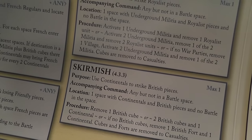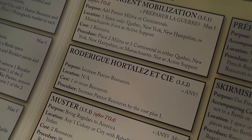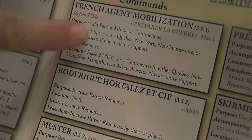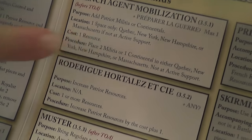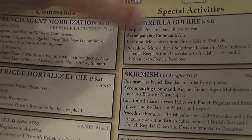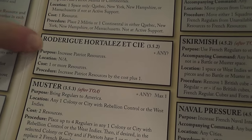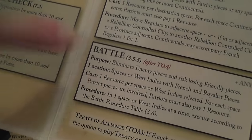The French are highly limited early on. Before fully committing to the war, they can only perform a few actions: sending resources to the American Patriots, building their militia or continentals but only in northern provinces, and making unavailable units available. After the Treaty of Alliance, they can skirmish, apply naval pressure by placing blockades, muster — bringing units to the New World — move those units once there, and start battles. Synergy with the Americans also applies here.